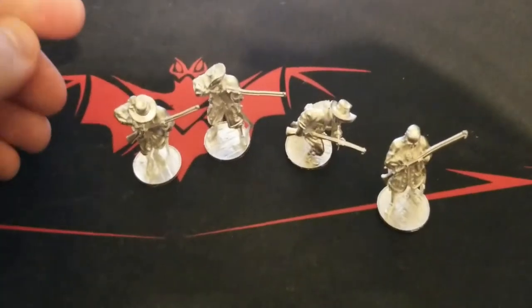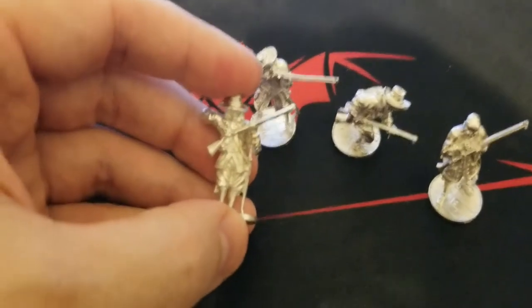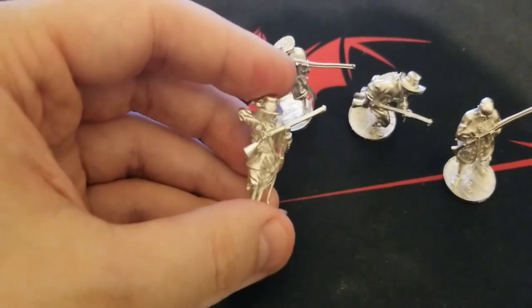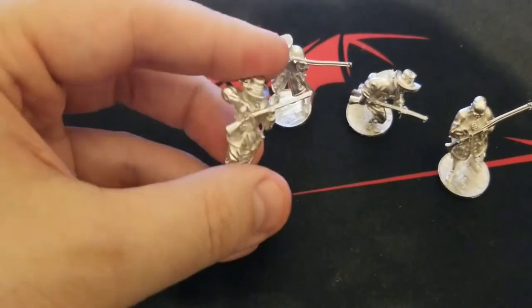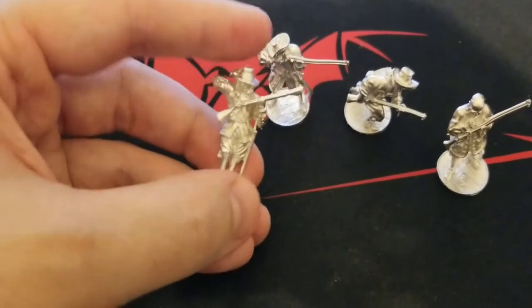We got them all open and again some really good-looking figures here — par for the course with Firelock. A little bit of bending to put back in place. Everything's metal and packed in loosely without any foam, so it's very rare to have everything straight out of the box. As you can see there's a little bit of warp still on the back musket guy.